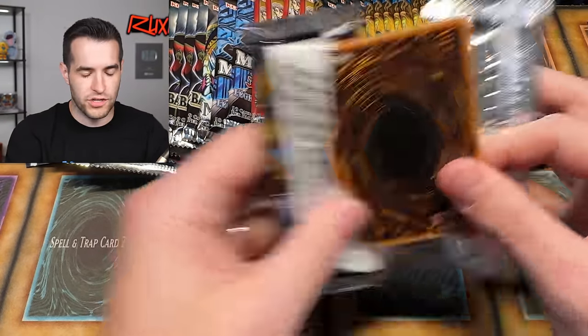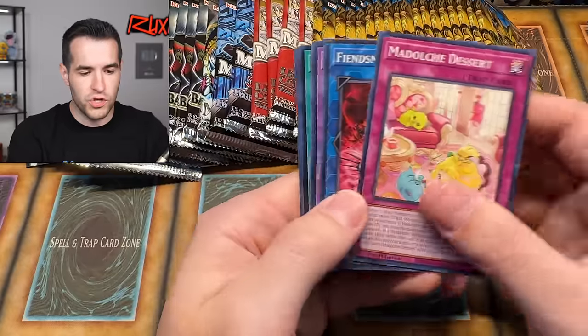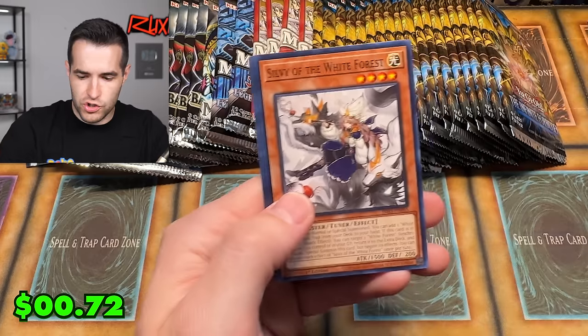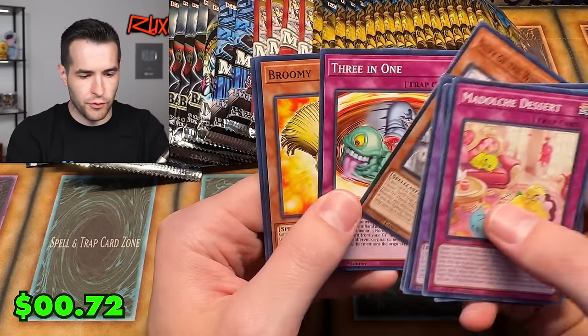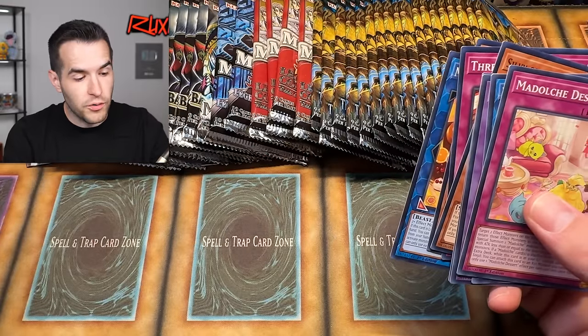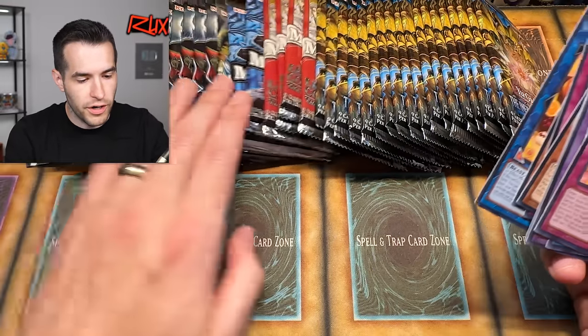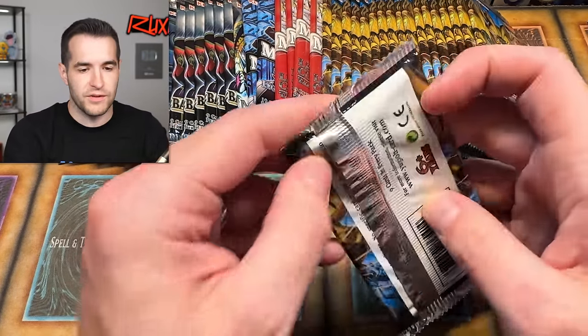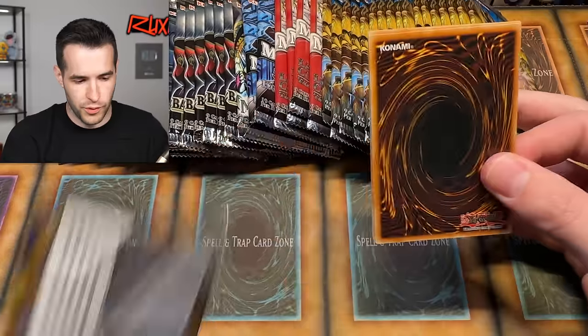Continuing to pull more Infinite Forbidden cards to try to match. We have Fiendsmith, Aerial Eater, League of Uniform Nomenclature super rare, and Sylvie of the White Forest. I should have grabbed some Dark Crisis packs — I saw a 2014 version but decided not to open it because I needed it for another video. So no Dark Crisis for the Ojamas.